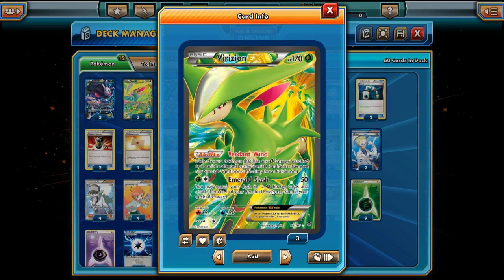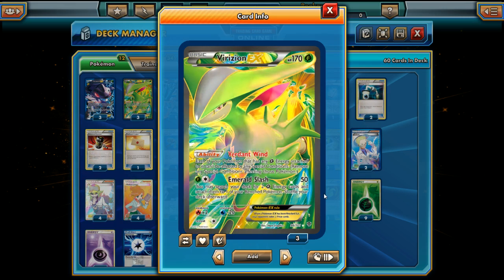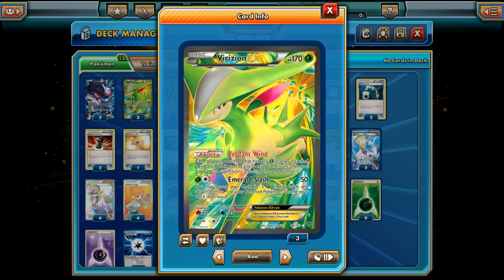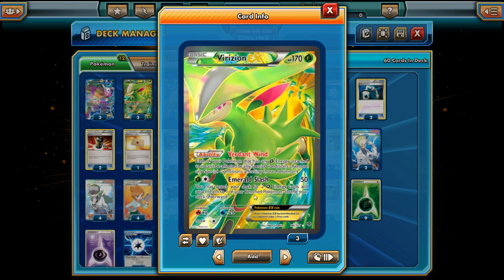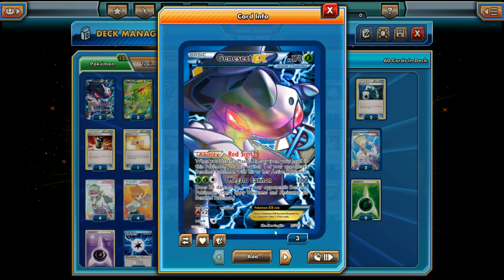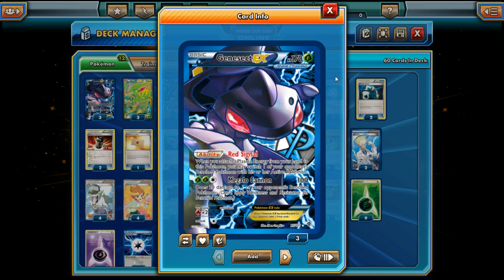We also use Virizion for Emerald Slash, which does 50 damage for two Energy and lets you search for two Grass Energy cards and attach them to one of your Benched Pokémon. So not only is Verdant Wind great support, Emerald Slash is a nice early attacker — 50 damage is solid, it sets up knockouts, and it gets Energy onto your other Pokémon.